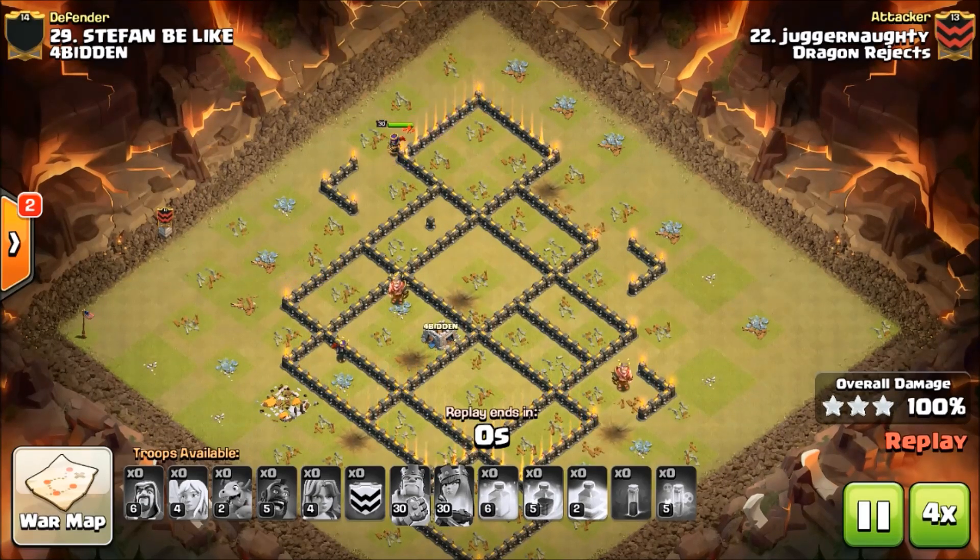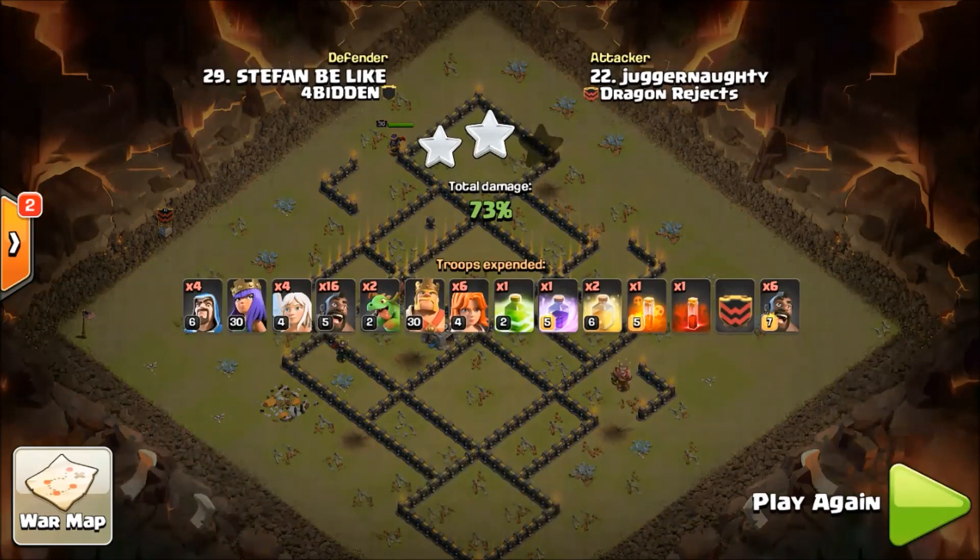These guys over at Dragons Rejects have some really cool Town Hall Nine attacks and I like bringing them to you as part of my clan spotlight series - I just want to show some love. If you're interested in joining Dragons Rejects, you can find them on Twitter, they've got a great Discord, and they're also in league play. Hope you enjoyed watching this clan spotlight - I'm out of here!